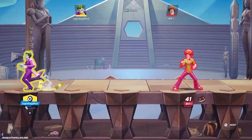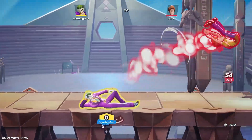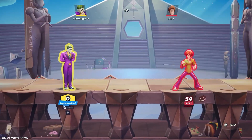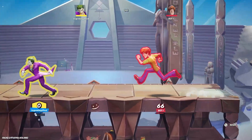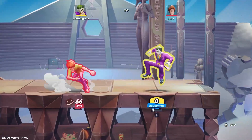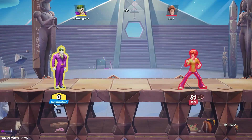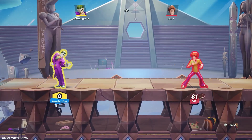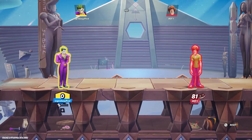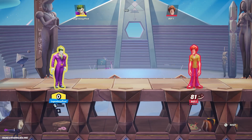Dash attack is one of the best dash attacks in the game — I would say definitely top three. It's basically just a slide that goes very far, it's active the whole way, and also low profiles. So say someone is jabbing — you go under their attack while also hitting them. It's really good for people trying to outspace you and running away. He also has a counter — it's a parry, so if someone hits you while you're doing it you will end up hitting them.